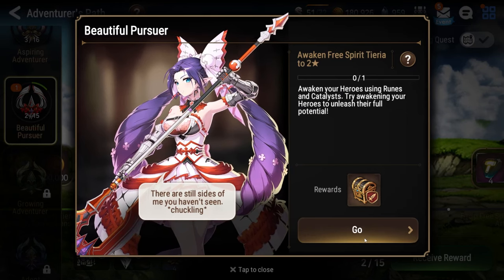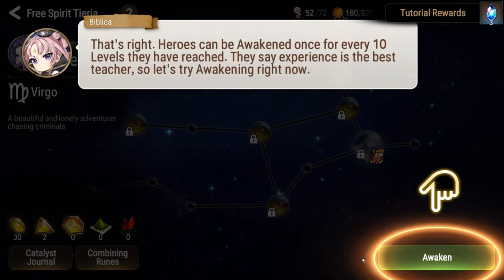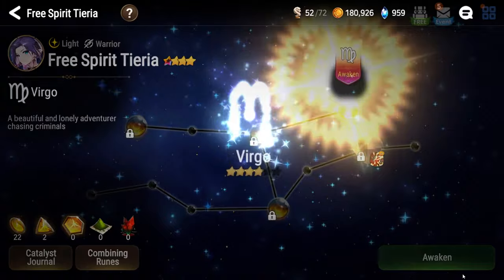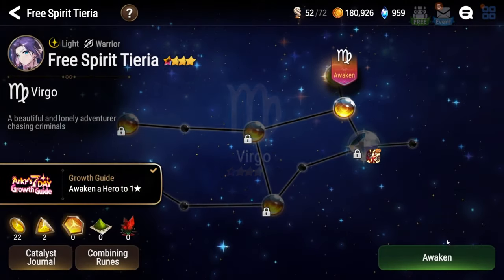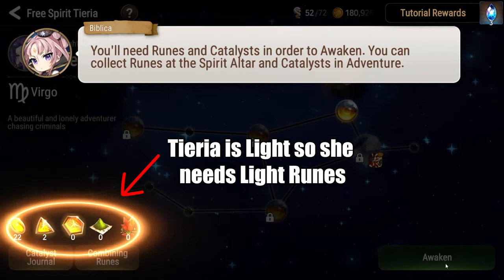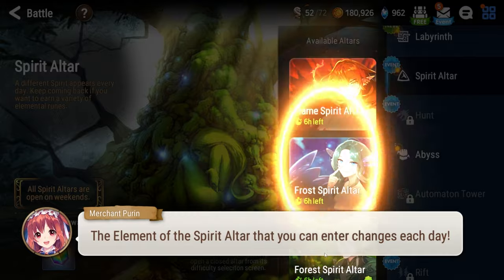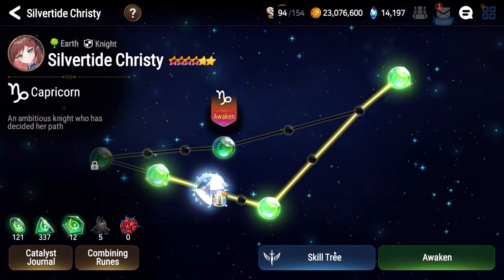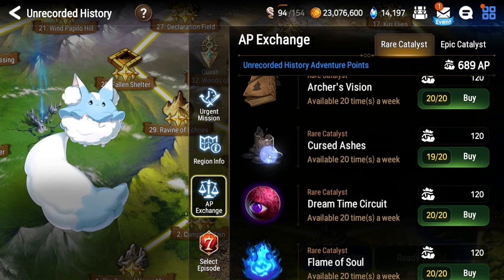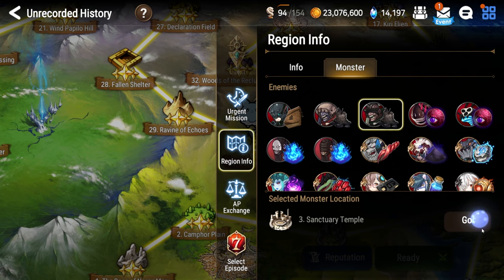In addition to levels and promotions, we have to visit the topic of awakenings. Unlocked in Chapter 3, players can spend runes and catalysts to awaken their heroes. Awakenings increase the base parameters of your heroes and also give extra effects to their skills, so it's important to do this right away for the heroes that you intend to use frequently. Runes are color-coded to a hero's element and can be farmed via the Spirit Altar. Check Spirit Altar to see which runes are available that day and plan accordingly. Catalysts may also be required for awakenings and can be found throughout your journey in Adventure Mode. Looking for a specific catalyst? Simply tap on the catalyst in question to bring up a useful menu that shows you its location and will warp you right to it.